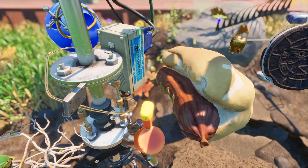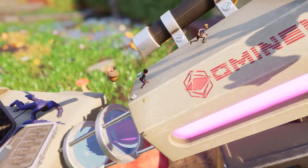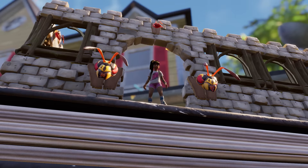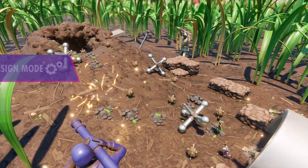Whether you're crafting custom games, constructing intricate obstacle courses, or just letting your creative mind run wild, you're not just playing — you're also enriching the entire Grounded community with new content. While creating a playground, there are two modes: design mode and play mode. In design mode, you can freely place and arrange assets. In play mode, you can experience your creation in real time.